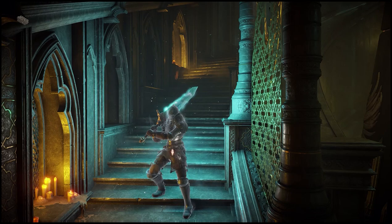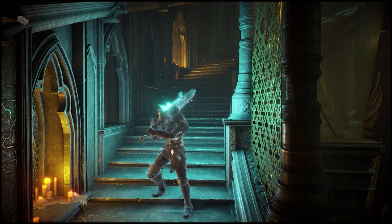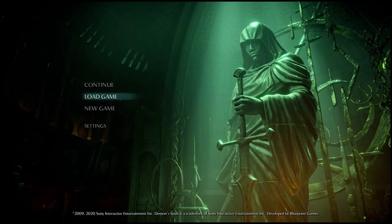Before we start, make sure that there's at least one boss alive in the specific arch stone you want to turn from pure black world tendency to pure white, otherwise you'll be missing one point from being pure white. Make sure you follow this guide step by step, otherwise it will not work.